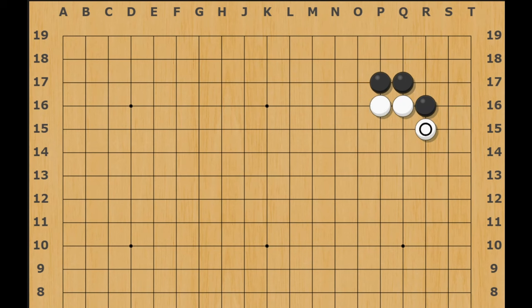Rules are meant to be broken, so this is all valid. This is actually a reason for white not to avalanche sometimes — if you're worried about this hane. Because after black hanes on both sides, doing something simple like this is not going to be good enough; that hane is very powerful and this will be better for black.